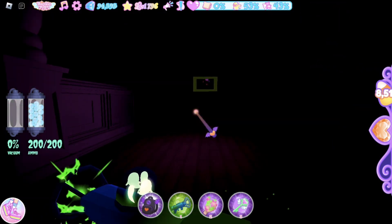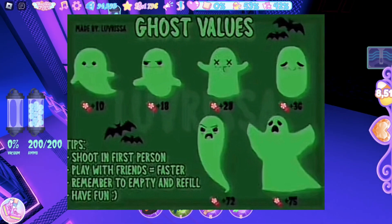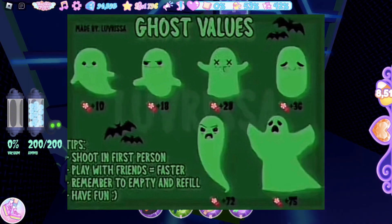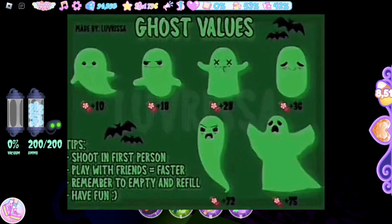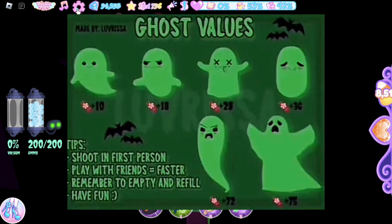Shooting ghosts will give you lots of candies. Here are the ghost values — these show all of the ghosts and the candies you'll get for shooting them. If you want, you can shoot in first person; I like to do that since it's easier for me to shoot the ghosts.